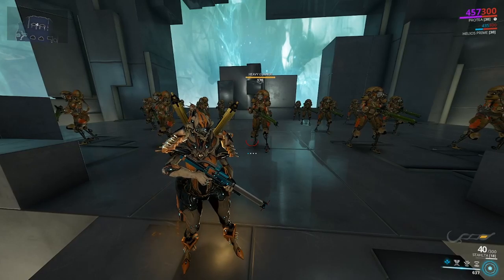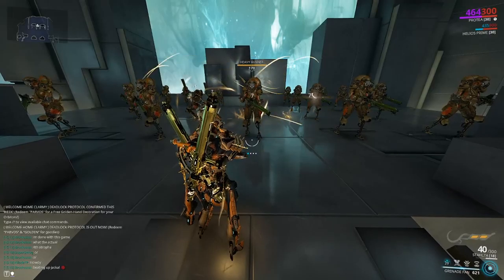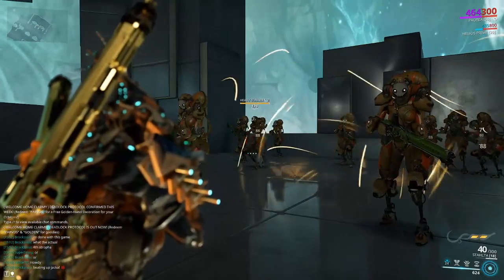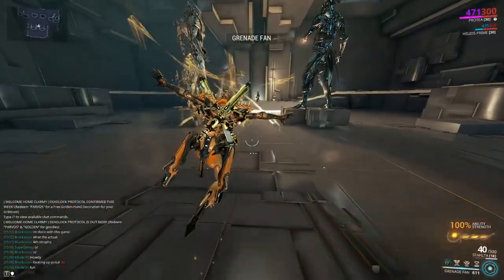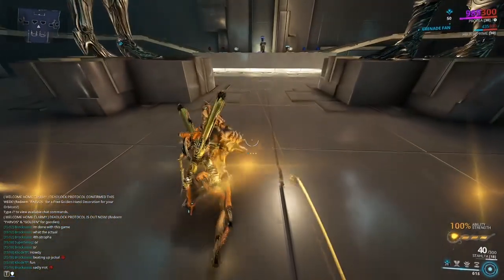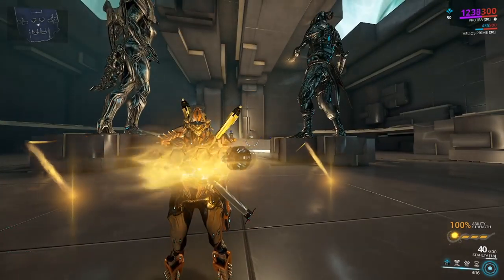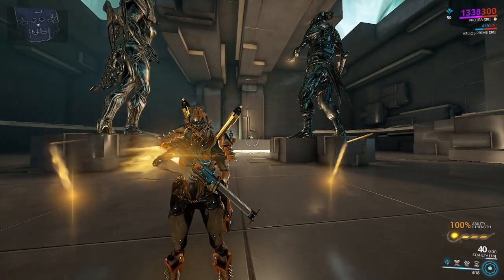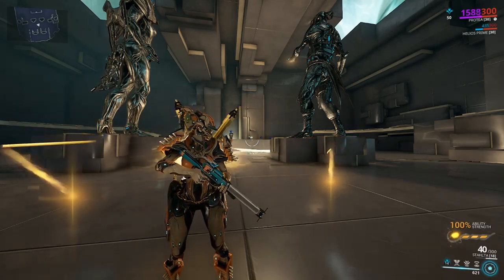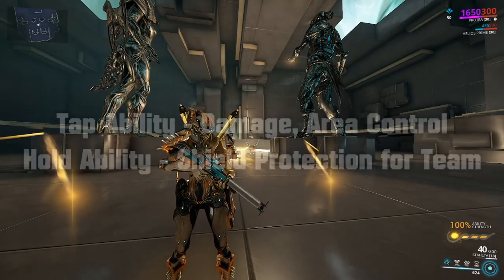Her first ability is Grenade Fan. When tapped, Protea throws out three grenades covering an area, knocking about enemies and dealing slash procs to whoever touches the shrapnel. When held, Protea reconfigures the grenades to work as shield regeneration, throwing them onto the ground for you and your allies to pick up, including companions. If your shield is broken during this time, the shield satellite protecting you will be destroyed, offering an extended period of invulnerability. This ability scales well off duration, strength, and range.